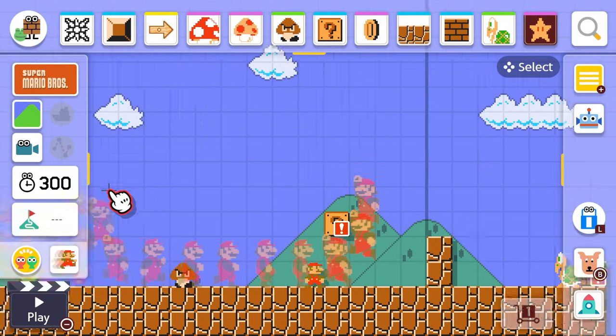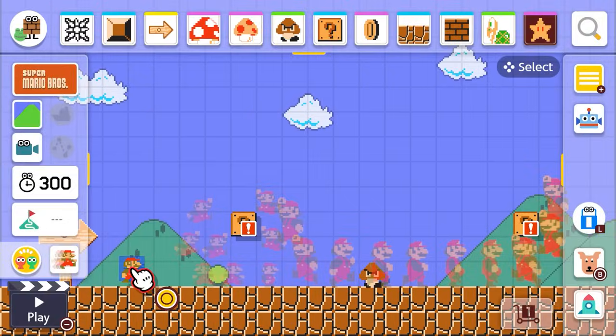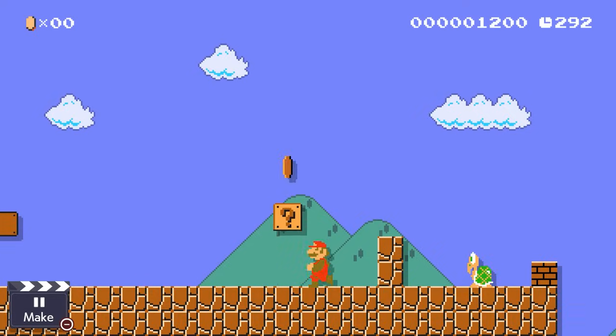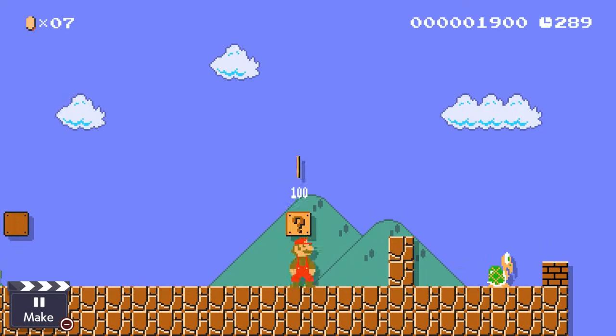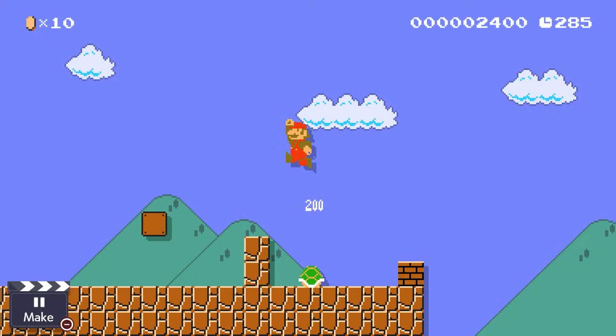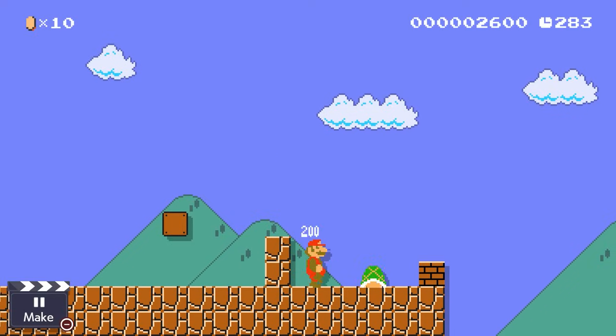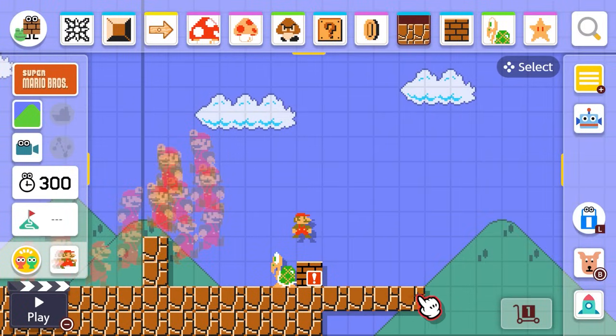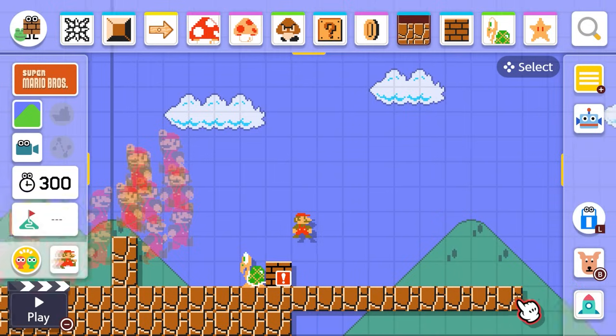If I jump on him and send his shell flying — I'll just show you. So I'm gonna jump on the Goomba, get the mushroom, and I can see the Koopa hanging out over there. I'm gonna jump up and over and give him a little stomp. And if I kick his shell, people will be able to get the superstar after they take out the Koopa. And we can keep going!